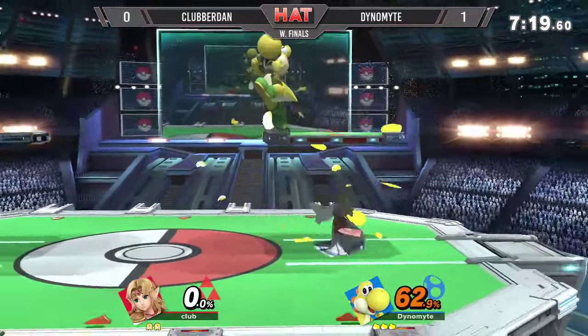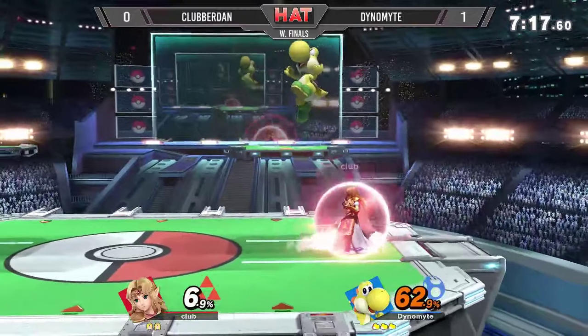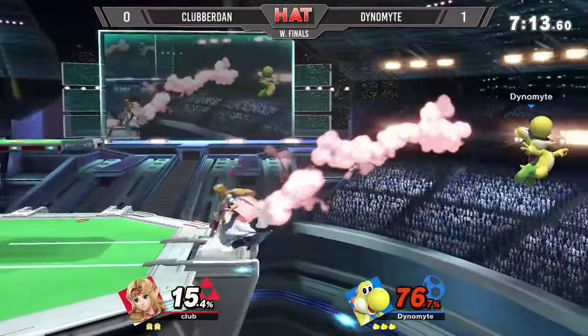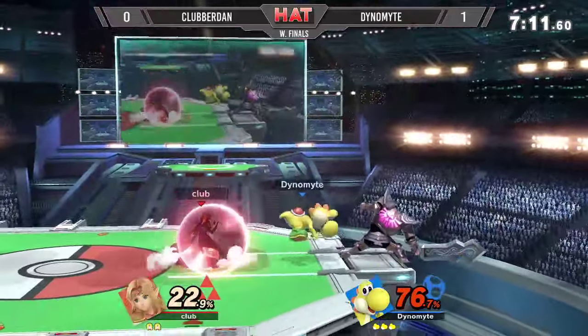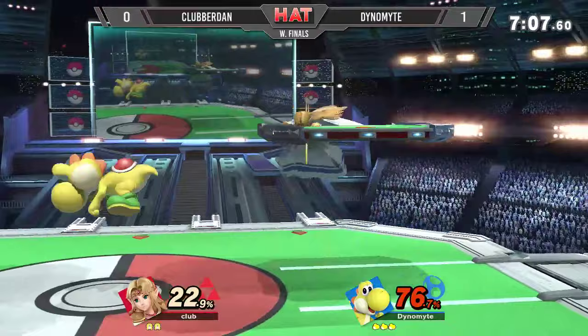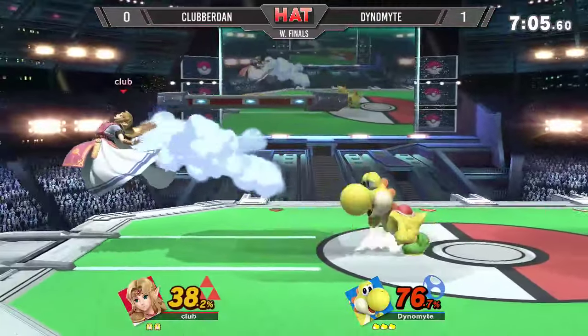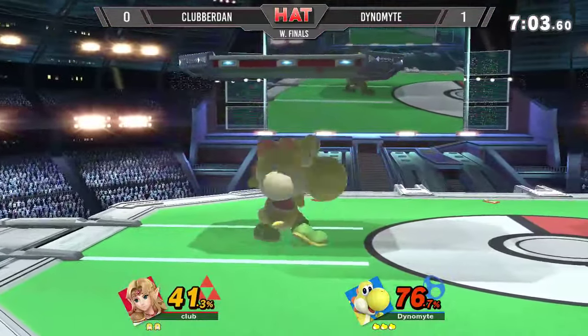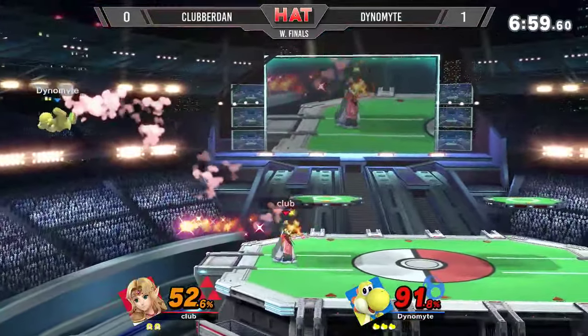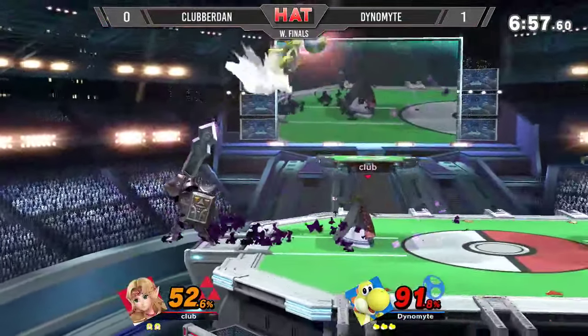Back air sweet spotting the shield once more from Dan. Backward-facing Nair does land, but does mean that Dynamite gets thrown off stage. Clever Dan, looking for a response zone — misses another attack. Although read perfectly by Dynamite. Now Dynamite is thrown off stage by Dan.